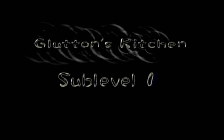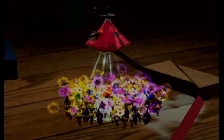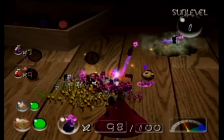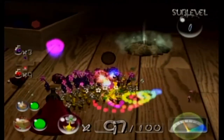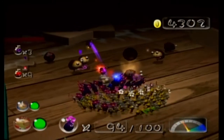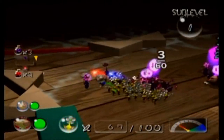I bet I'm gonna die to sub-level 4. Glutton's Kitchen sub-level 1 — this might be my favorite cave in the game. Really love the design, really love the treasures, and again, it's kind of like your last easy cave. These little dwarf bull bears — they're easy, we'll take care of them. With purples, these guys are super easy because you don't even really have to aim properly.